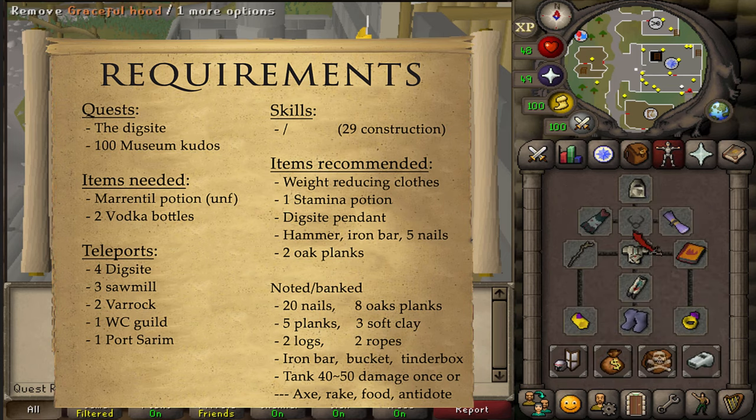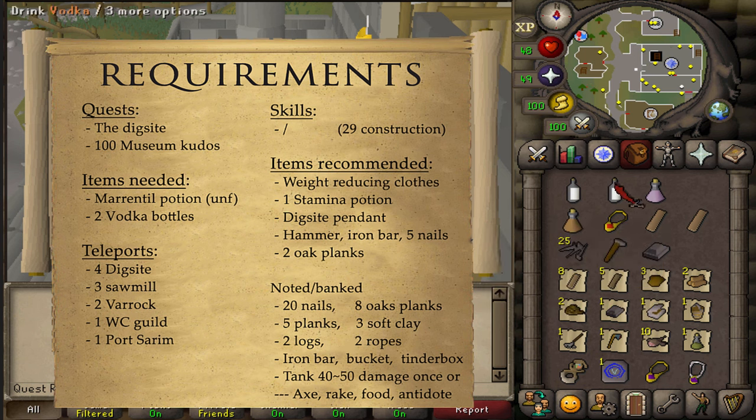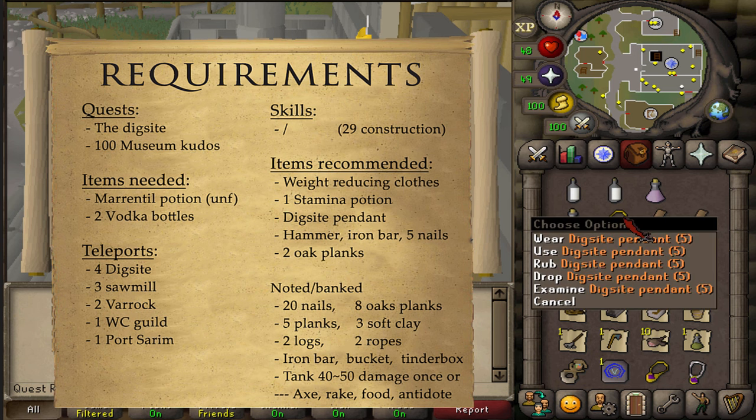Recommended items are some weight-reducing clothing, and one stamina potion should be enough. After the quest is completed, if you want to unlock a direct teleport to Fossil Island, you will also need to bring along a dig site pendant. If you don't know how to get one, a link to the kudos guide and the Varrock Museum guide will be in the description.